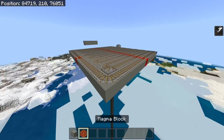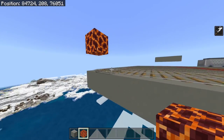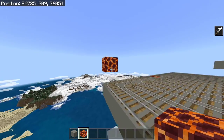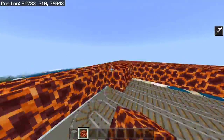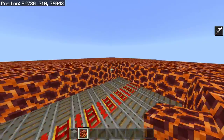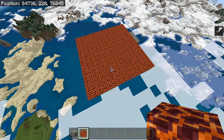We need to cover this area in magma blocks. Make sure they are directly above the rail, just one block above, like so. We're going to cover over the entire 15x15, or however large you built it. Once you've done that, it should be looking like this.